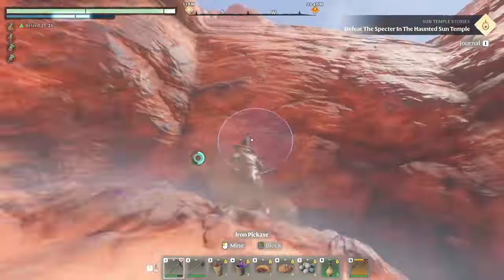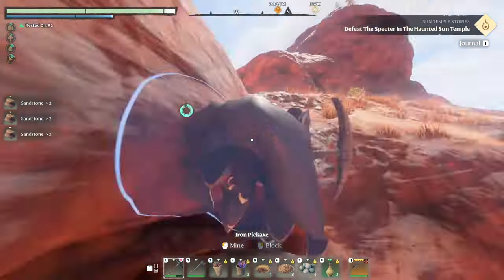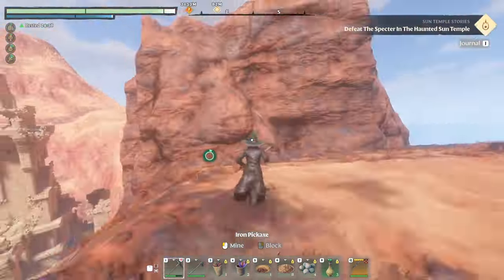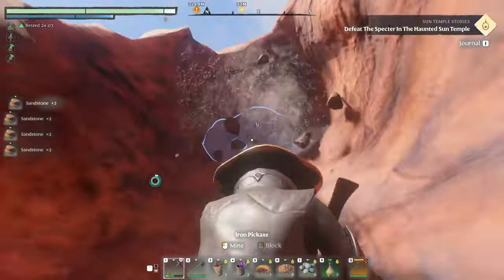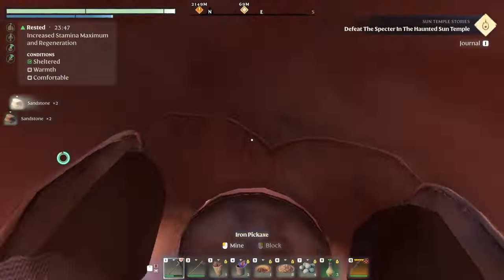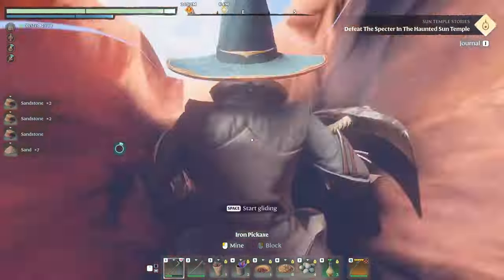What I did was dig my way up the side of this rock wall until I got to the highest point next to the building. Then I was able to get high enough on that rock formation so that I could jump and glide to the building at the top, which is where you're going to find this glider.